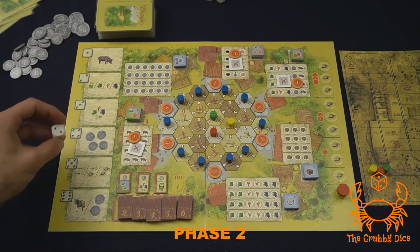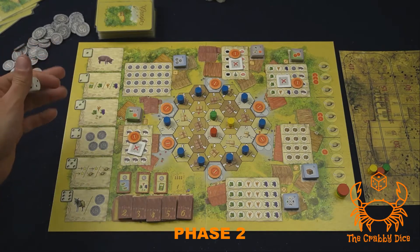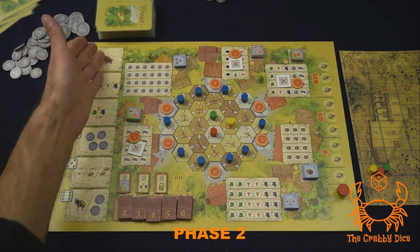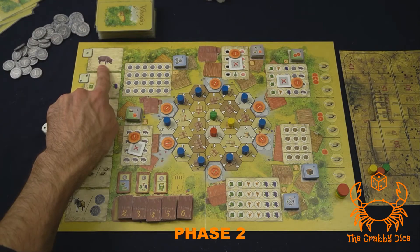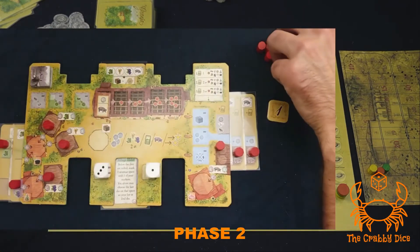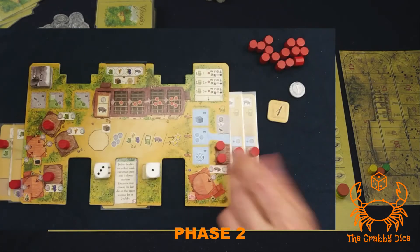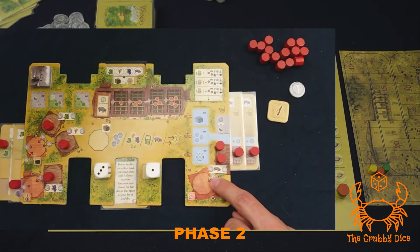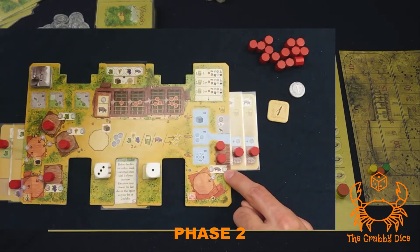Let's talk about all the die benefits. Number one: you get a pig — take one of your tokens and put it in your den. If your den is already full, you need to sell the pig right away — it's not actually placed anywhere on your board, you'll just make three dollars from the general supply.